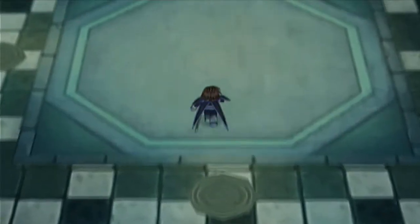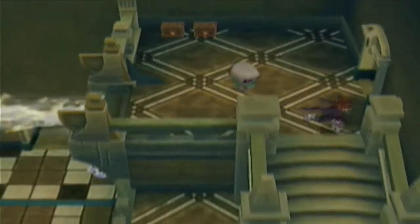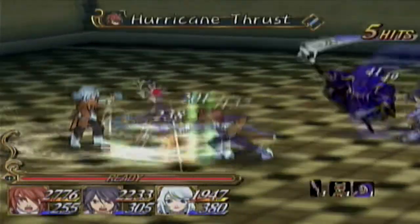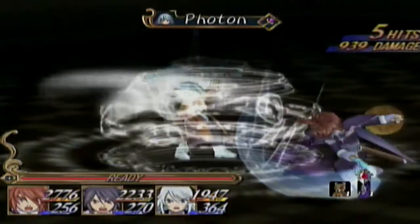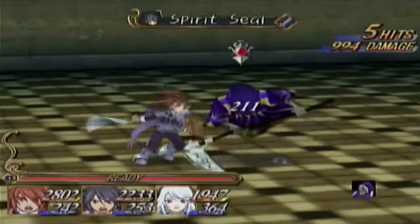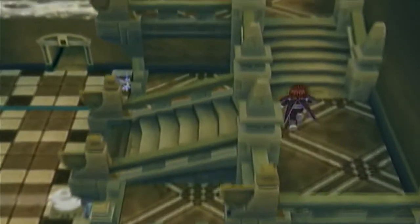God, why does my capture card hate this room so much? I really don't get it. We're gonna hurry and get out of there. We're almost done with this place, to be honest. Don't get too comfortable. I'm liking hurricane thrust — that's a pretty good move. I really need to get him a new weapon though, because he's been using that since Asgard, and that is a long time for him to use a weapon.